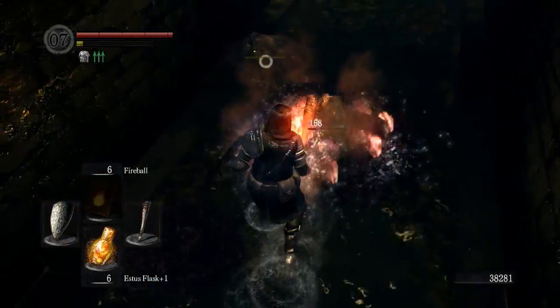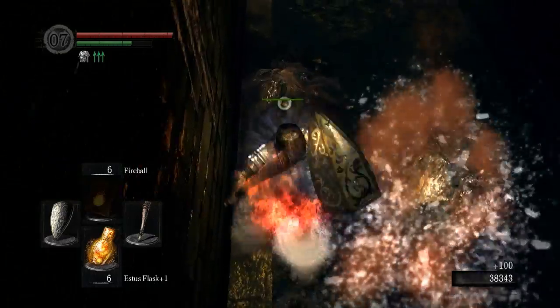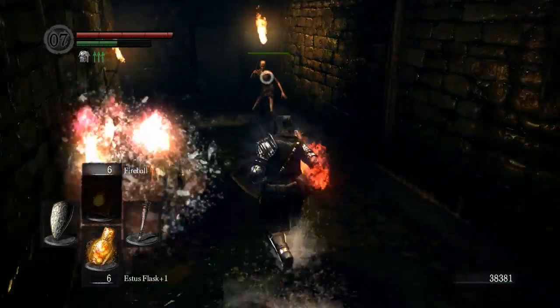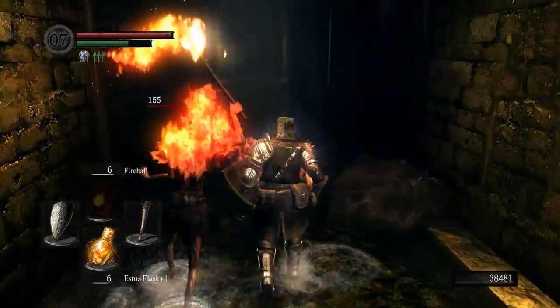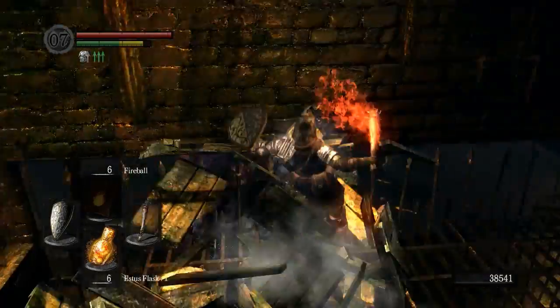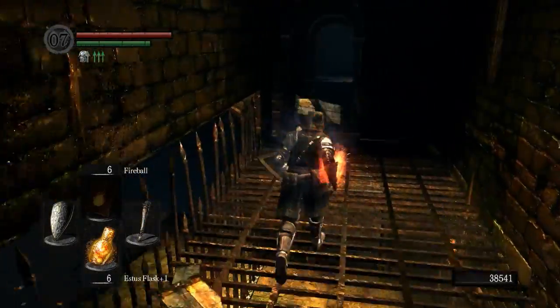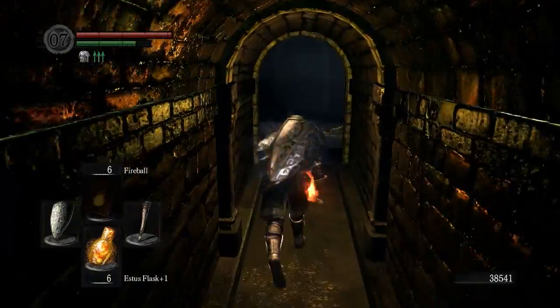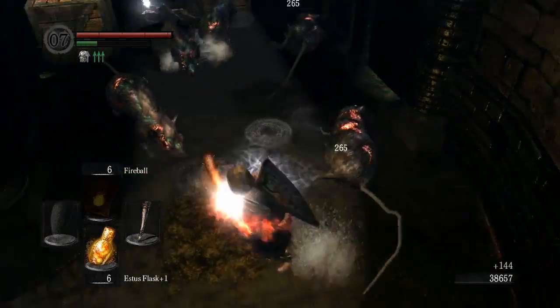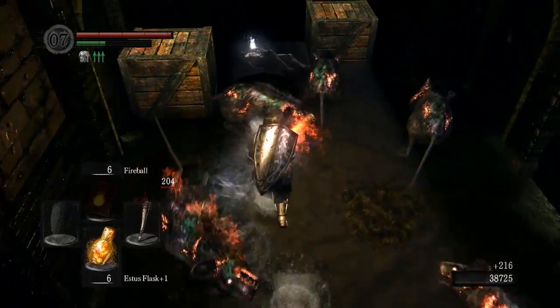I could throw my fireballs, but I don't want to waste them on these guys. We do have a bonfire pretty damn close, but we gotta do some stuff before we get there. That door on the right will take us to the bonfire. If you have the master key, you can just go in there right away, but we don't. So we're gonna have to get the actual legitimate key, which isn't very far in here.